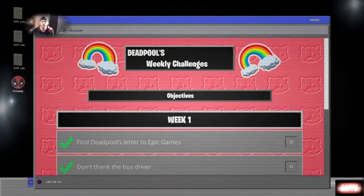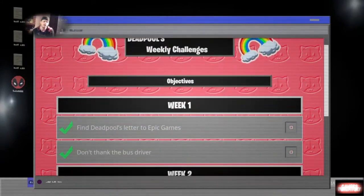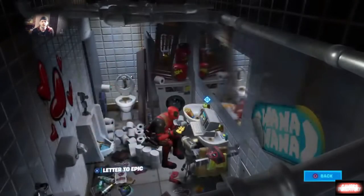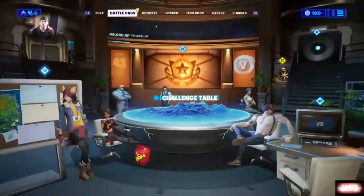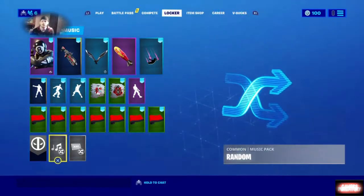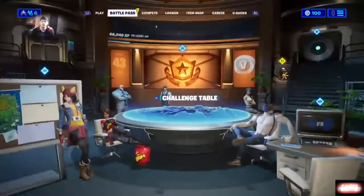Week number one you had to find the letter to Epic Games and then you had to not thank the bus driver. The letter to Epic Games is right here, and not thanking the bus driver is basically just jumping out of the bus and doing nothing. Complete those challenges and you get that banner.